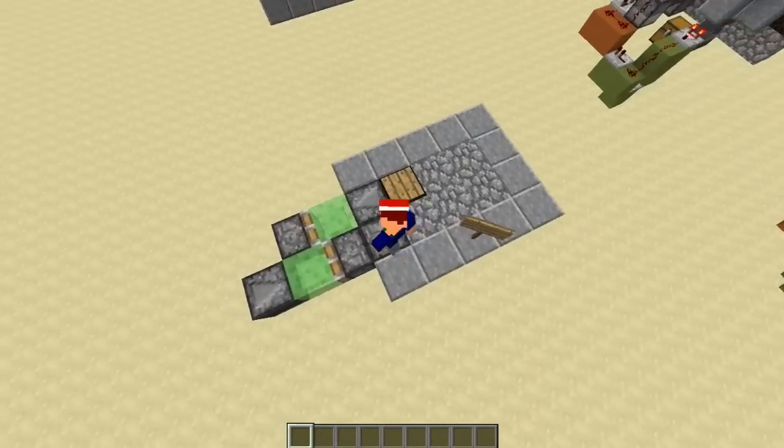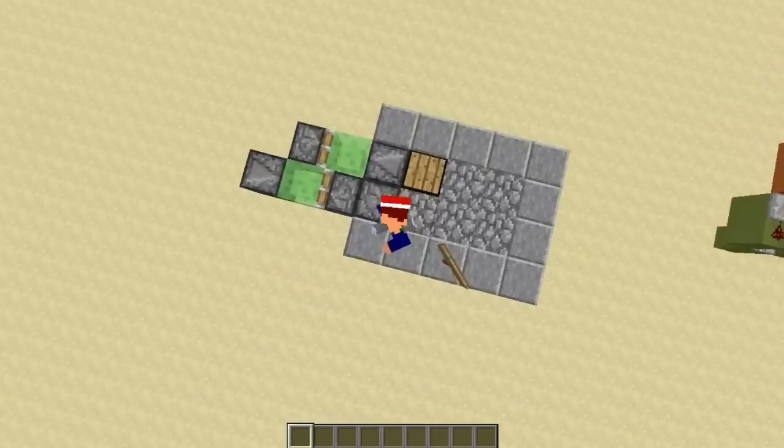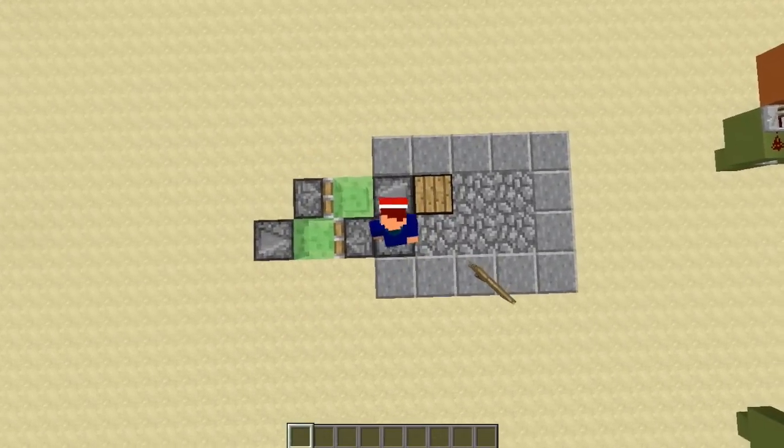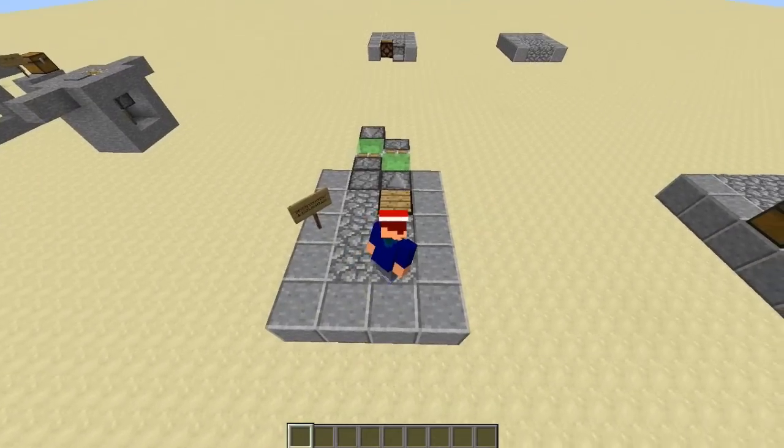If you can't tell, this is actually a redstone lamp underneath this pressure plate. So when I stand on it, the lamp turns on, and that is a block update which is detected by the observer block, which is facing outwards. We'll get into more details of that when it comes to the tutorial.